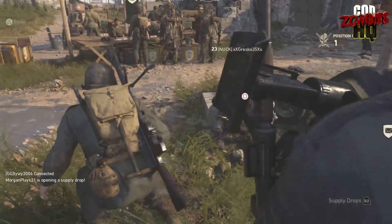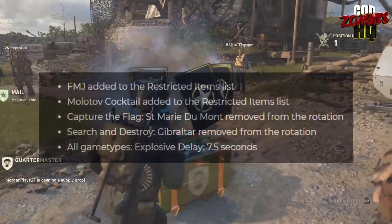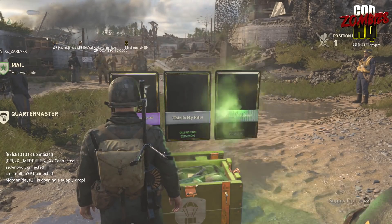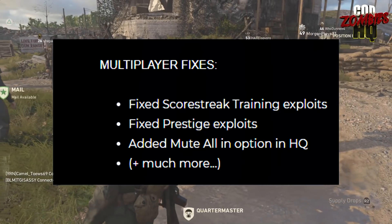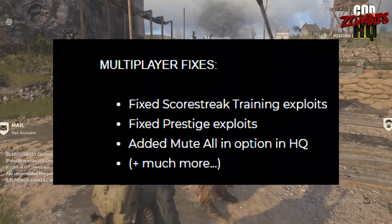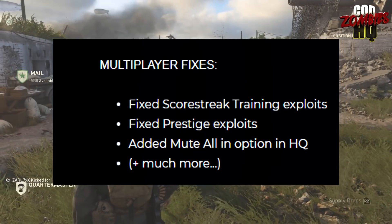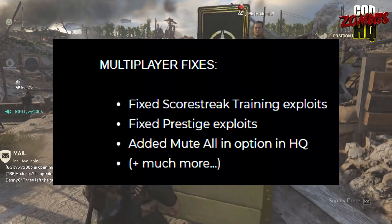Along with the Winter Siege update, there's going to be a major patch to the game as well. The first change is coming to Ranked Play, where they're making some changes to the banned list as well as the map rotation. On the multiplayer side, they're advertising main points of the multiplayer fixes, which include fixed scorestreak training exploits — which may fix us being able to get into the grounds and play the HQ in a multiplayer game. They're also going to fix more prestige exploits, and finally they're going to add a mute all function in the HQ.